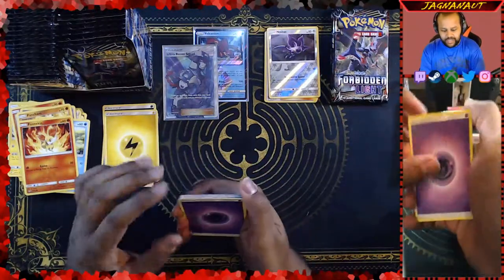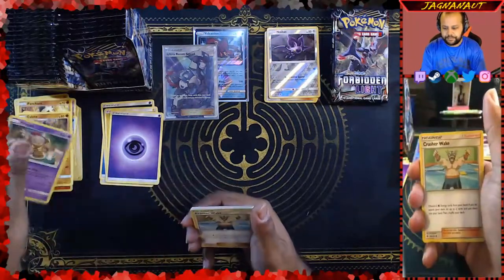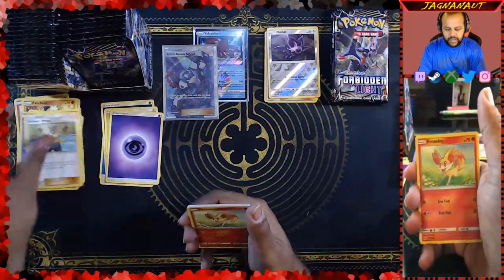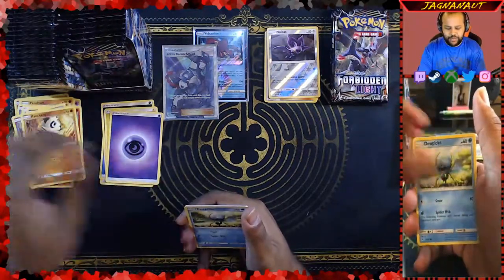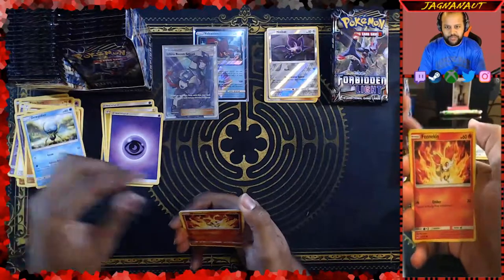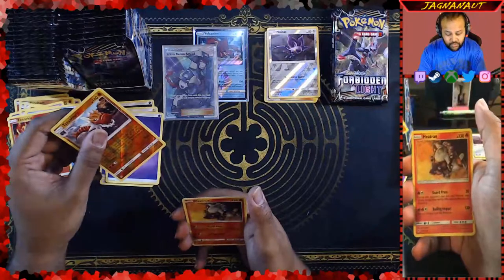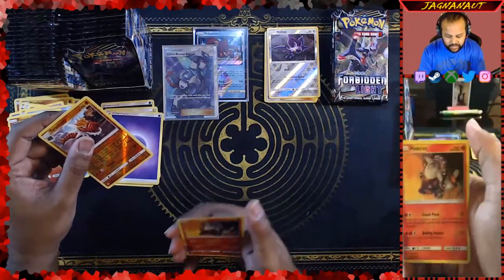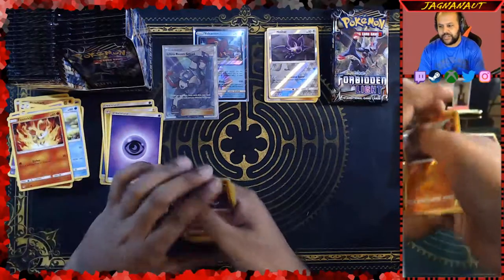Psychic Energy. A Gabite, we get a Hoopa, a Crash Hammer. We get a Fennekin, Inkay, Pancham, Dewpider, a Fennekin. Reverse is a Tyrantrum — that is a rare, so very nice. And then our regular rare is a Heatran. Very cool — he's climbing up that wall, just being super Heatran-like.